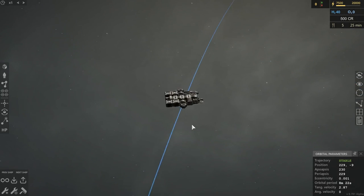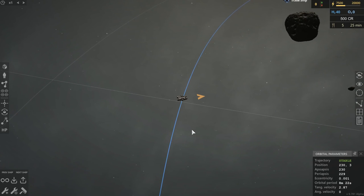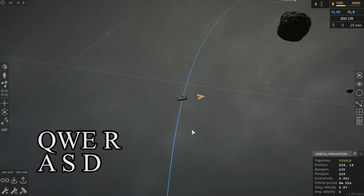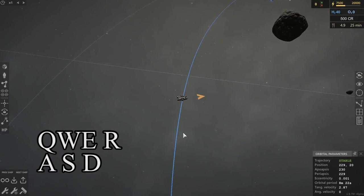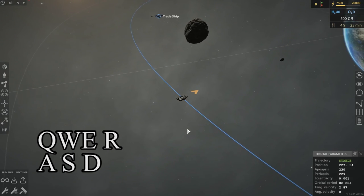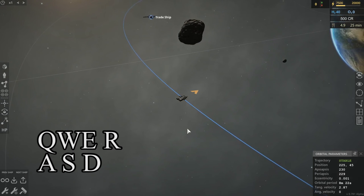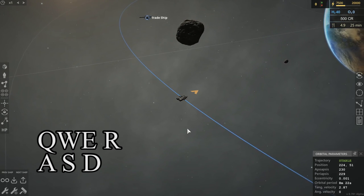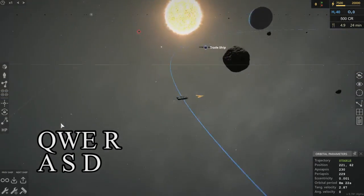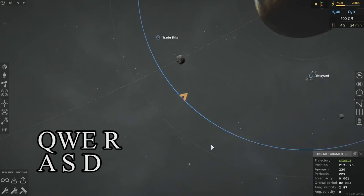We begin here with our small mining ship. I'll be doing my best to put the keys that I'm pushing up on the screen as I push them, so hopefully that should help. Since I'm not entirely sure what to start with, I'm going to simply start from the very basic beginning, from absolutely nothing. Right click will move your camera around, and scroll wheel zooms in and out.